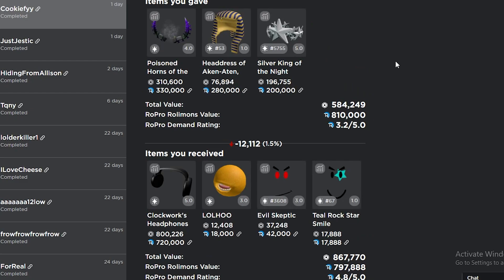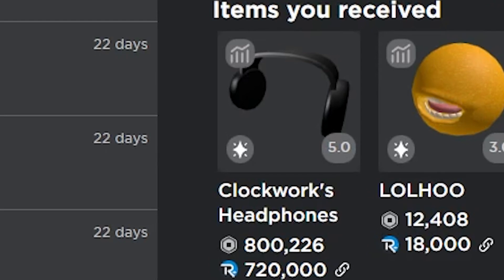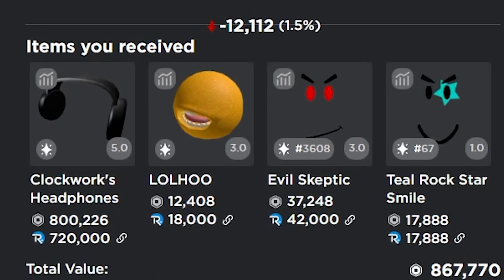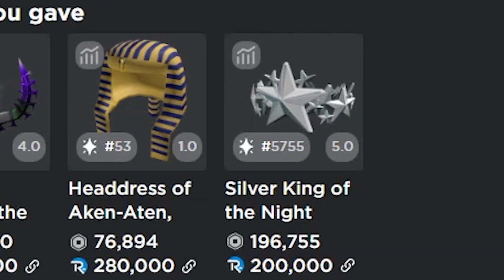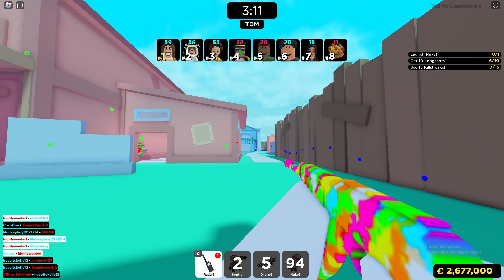My most recent trade — this is probably terrible, I'm not gonna lie. I traded for the clockwork headphones, probably giving way more than I should have. I got the clockwork headphones, the lull who, the evil skeptic, and the teal rockstar smile for my poison horns, the headdress of Akinaten, and the silver king of the night. I really have no idea if this trade is good or not — if anybody watching is into trading, let me know how bad this one is.